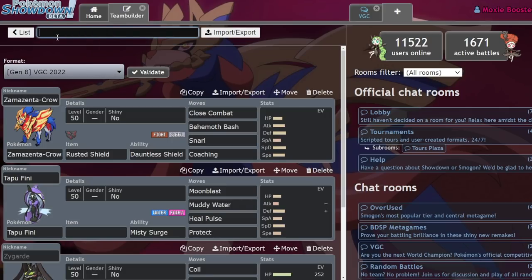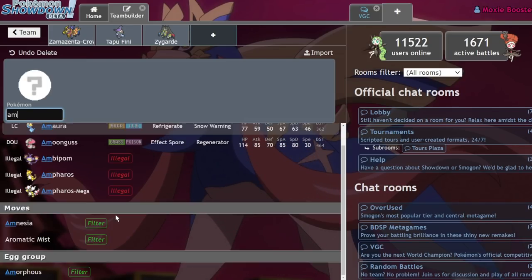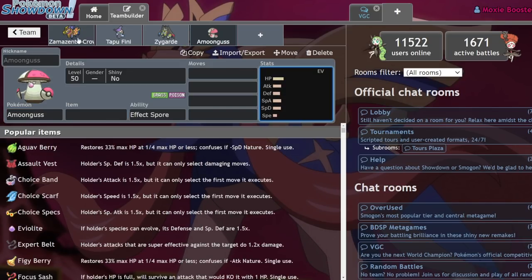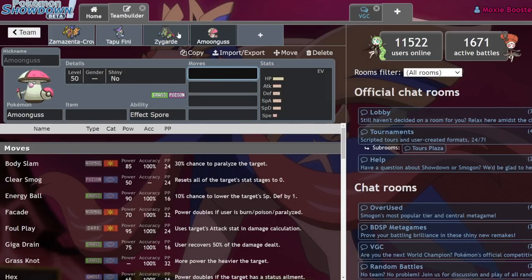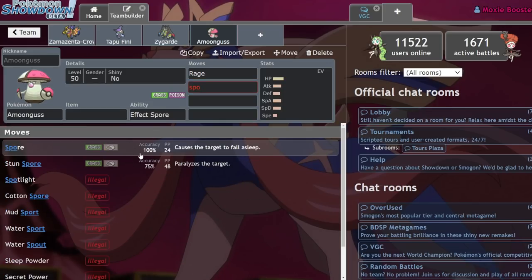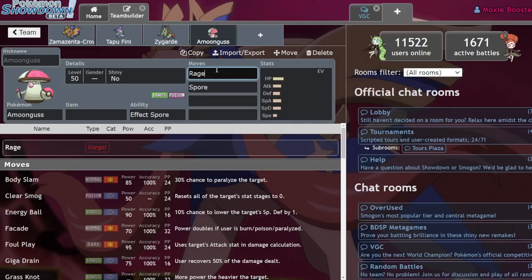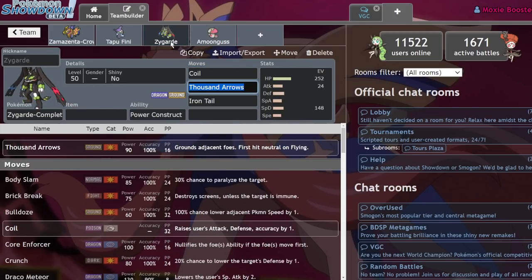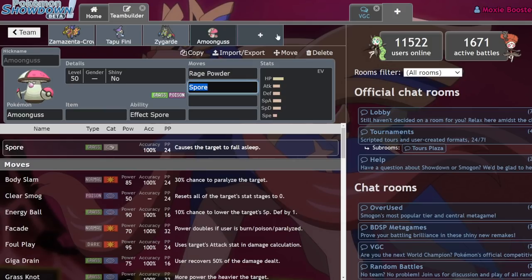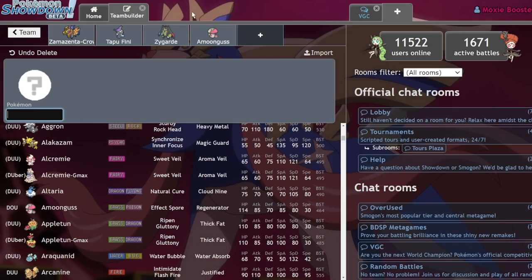Other Pokemon I could see being really good here: Amoonguss with Pollen Puff is great under Trick Room, letting you get fast recovery on Zygarde while Rage Powder provides redirection and Spore puts things to sleep — just be careful of Tapu Fini's Misty Surge blocking status. You already have Steel, Fighting, Water, and Grass covered between the core members, so a Fire-type is usually the next consideration.